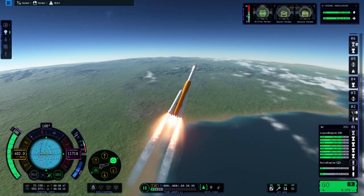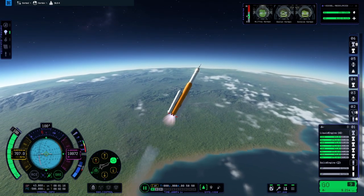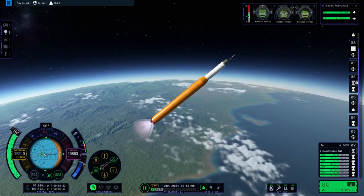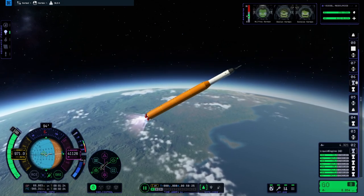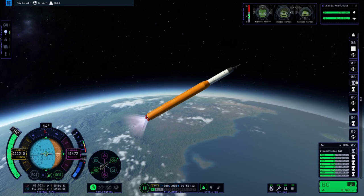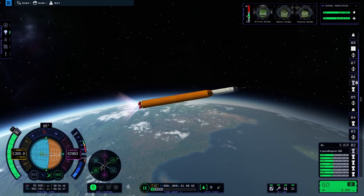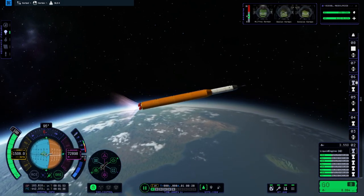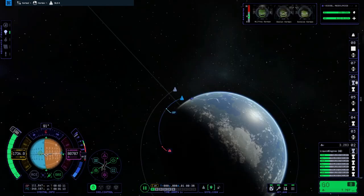Now we're just waiting for the Clydesdale boosters to run out. There we go — now we can ditch those. I made sure to add some Flea engines to separate them so they wouldn't come in contact with the main tank. I must admit I made this rocket extremely overpowered — this could probably do a Mun landing on direct descent with the core stage still attached, then get back into orbit, land on the Mun on the interim propulsion stage, get into Mun orbit, and then the Orion/European service module stage would probably get it back to Kerbin.